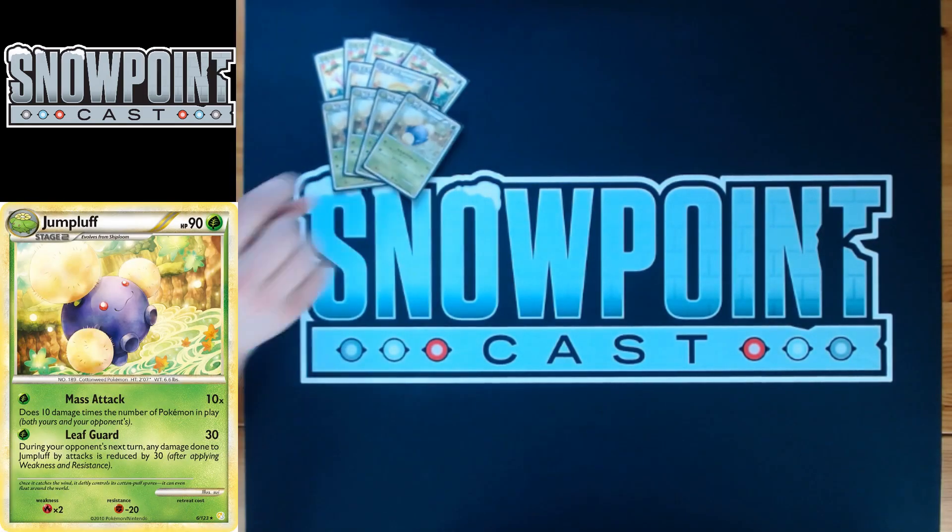Jumpluff is the main attacker of the deck. It has 90 HP, free retreat, resistance to Fighting, and a weakness to Fire. The first attack is your main attack — it's called Mass Attack. You do 10 times the number of Pokemon in play, yours and your opponent's. It's a really interesting attack; there are a lot of Pokemon attacks based on Pokemon in play, like the reprinted Napoloen which is very similar.